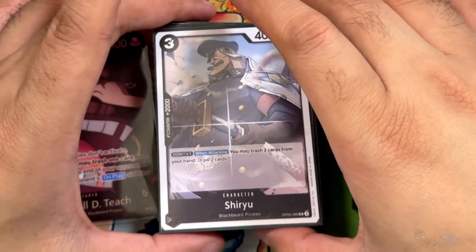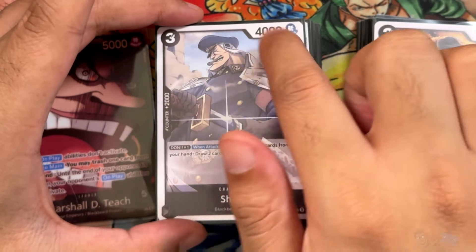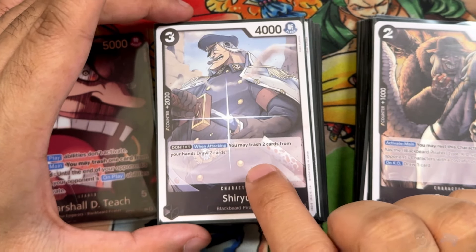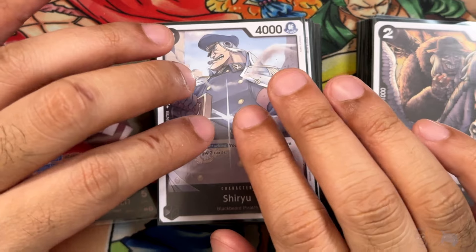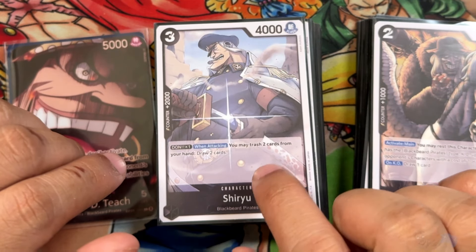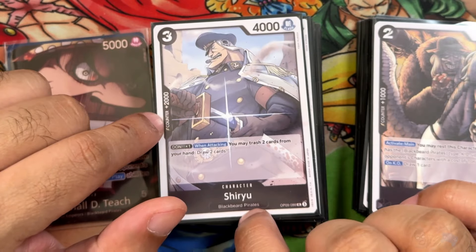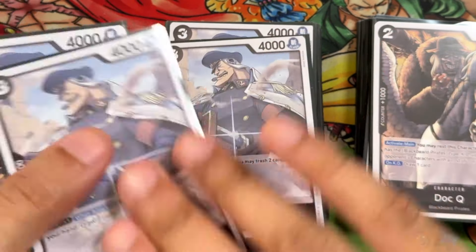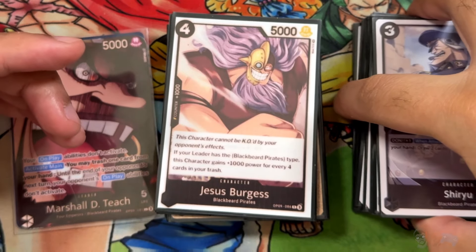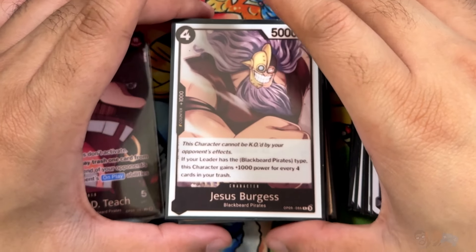Next we have a Shiryu card from OP09 — 3-4-2 with 1 Dawn attached. When you attack, you can trash 2 cards to draw 2. With this card, you are almost 99% of the time never going to play this. It's here as a searchable card and for the 2K counter. Running 4 of these.